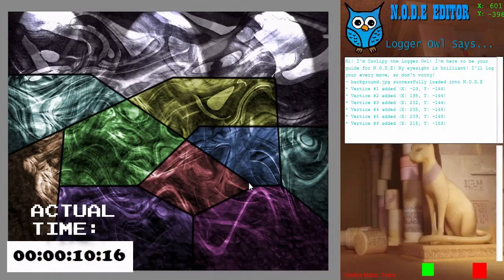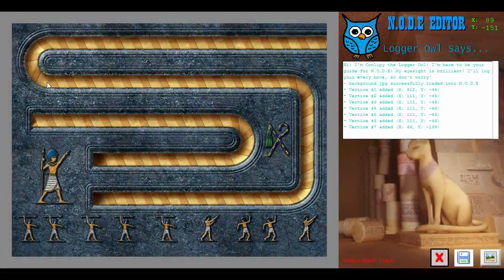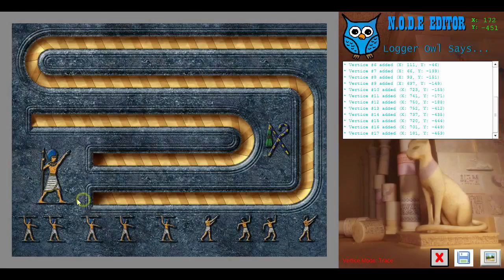Currently, Node has the ability to map your coordinates with one click. Simply click on the workstation and Node will map the coordinates for you, remembering the coordinates for future use and stuff.